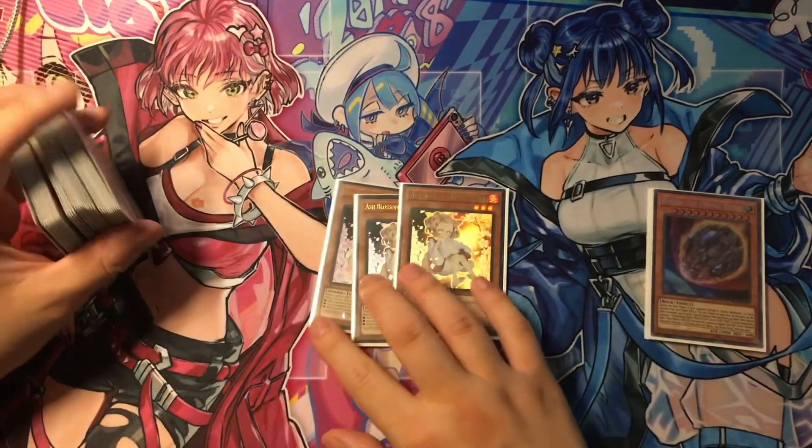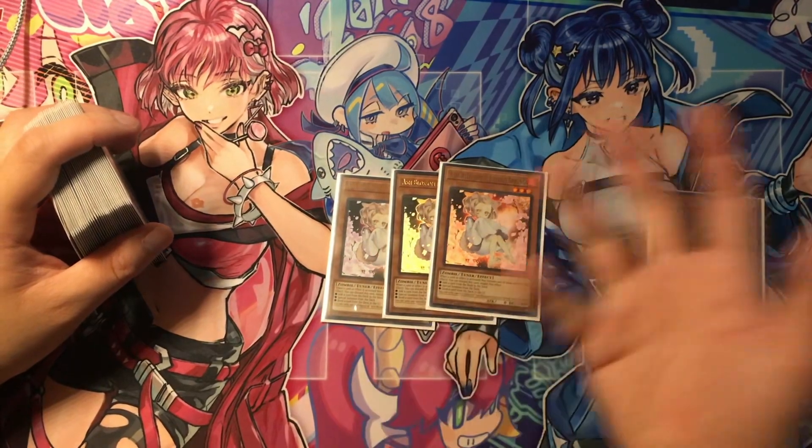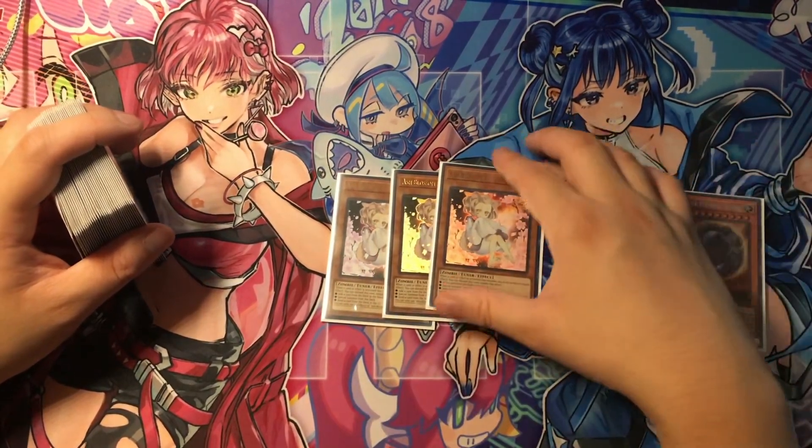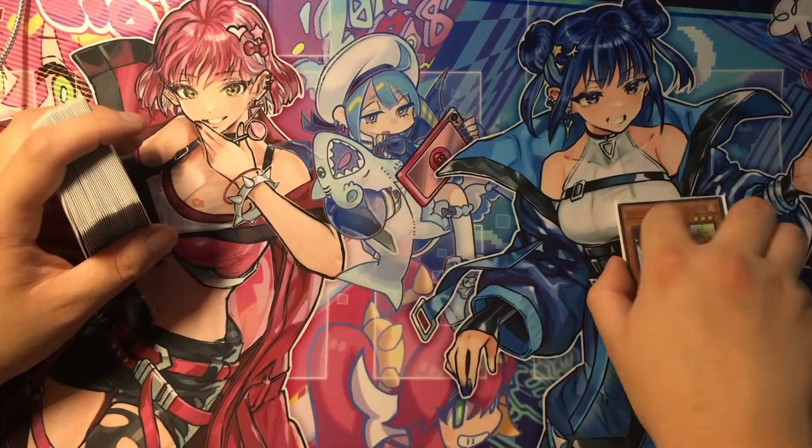Next, just Triple Ash Blossom — your really basic, generic hand trap against most decks. Triple Ash, not much to say about that.